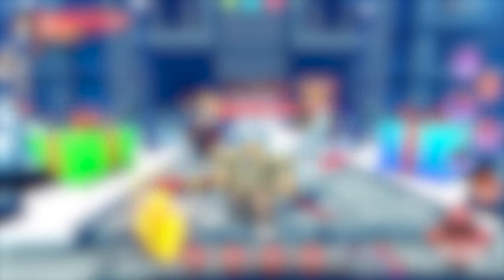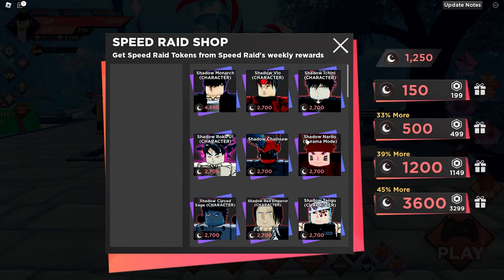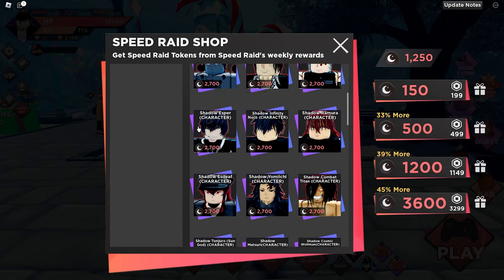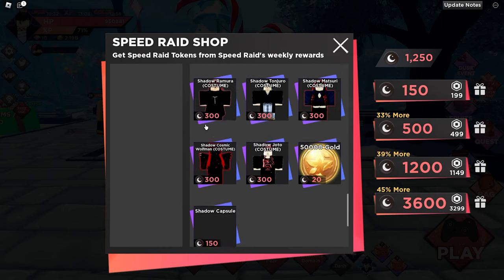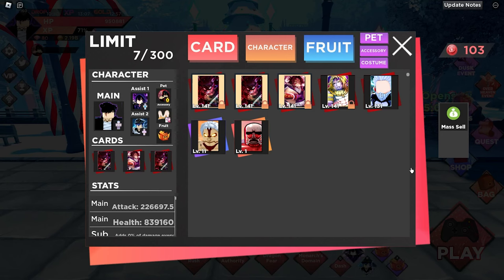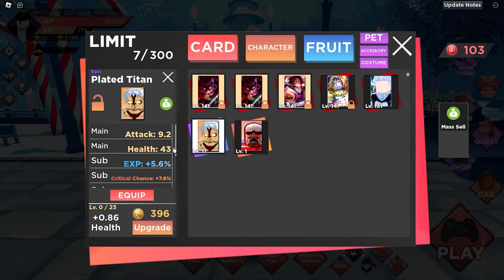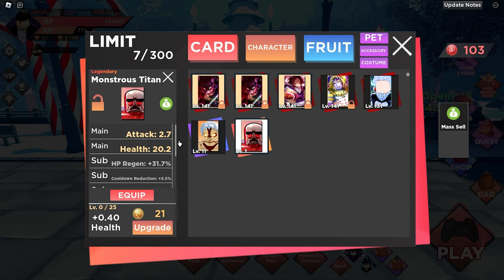My third tip for mid-game players is to begin doing speed raids. You could technically start them in early game, but I'd recommend starting around mid-game because by now you'll have enough characters to get some good milestone rewards. My fourth tip: only upgrade the cards that are worth upgrading. Just like early game, do not bother with your substats yet and just keep upgrading higher level cards. However, I do not recommend fully upgrading common and uncommon cards — anything above that is fine for mid-game.